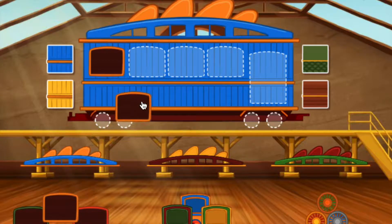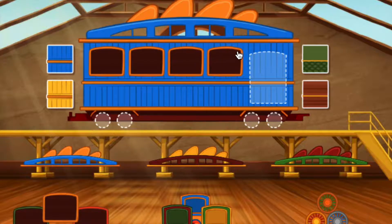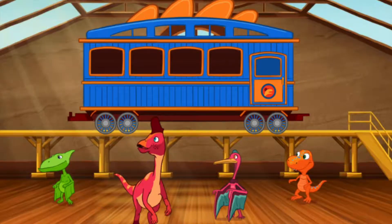Whoops. Let's trim this train. Choose an accessory and drag it to a spot on your train car. Whoops. Now that's a nice train. Now let's add some passengers. Choose and drag a dinosaur to your train. Click the green arrow to move to the next step.